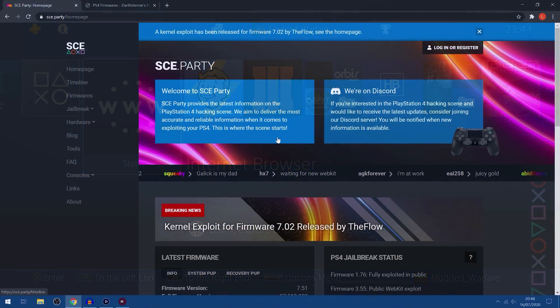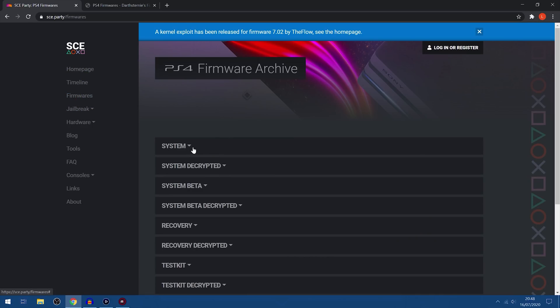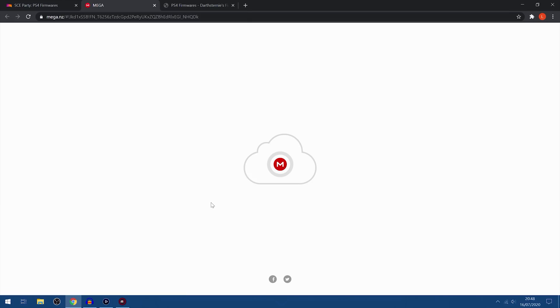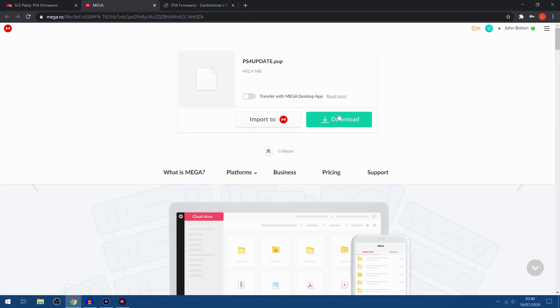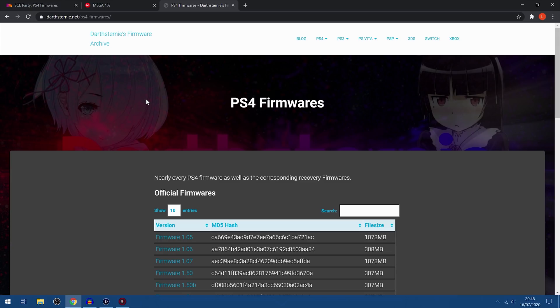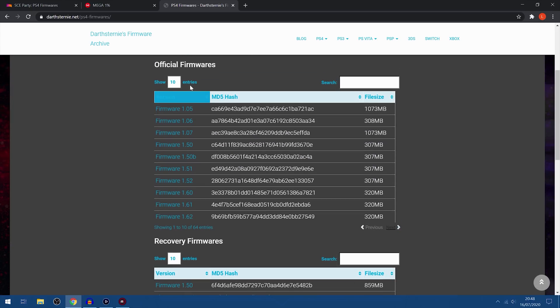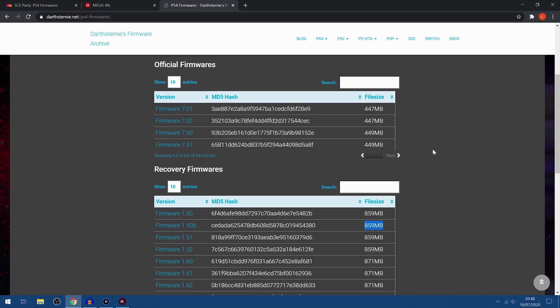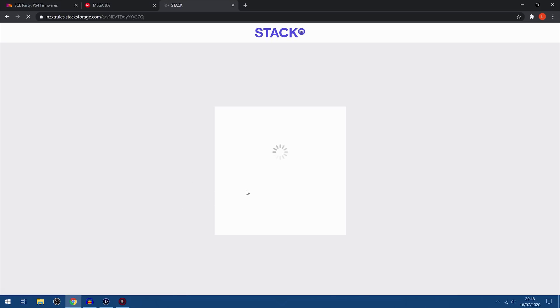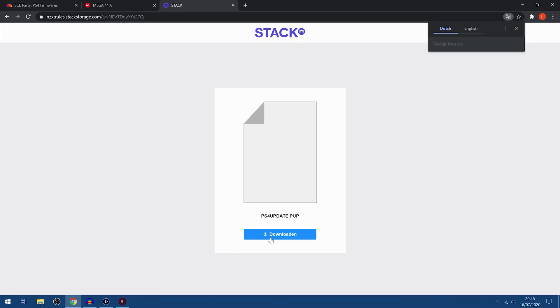To download the 6.72 firmware version, head over to your computer and go to sce.party. Download links for everything you need will be in the description. Go to the firmware section, then the system section, and select 6.72. Click the download button to start downloading — it will take you to a mega.nz link and you just click download. Alternatively, if that link's not available, there's another site also in the description. Head to the official firmwares, scroll over until you find 6.72, click it and it will take you to a download link.